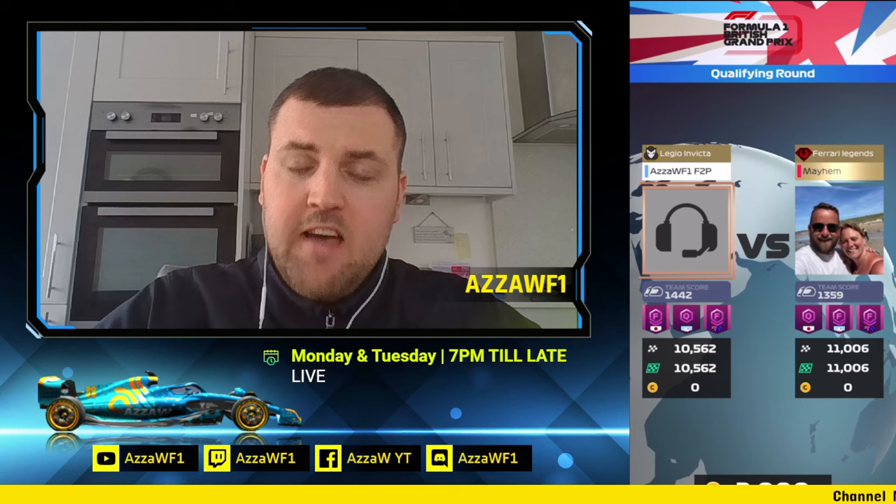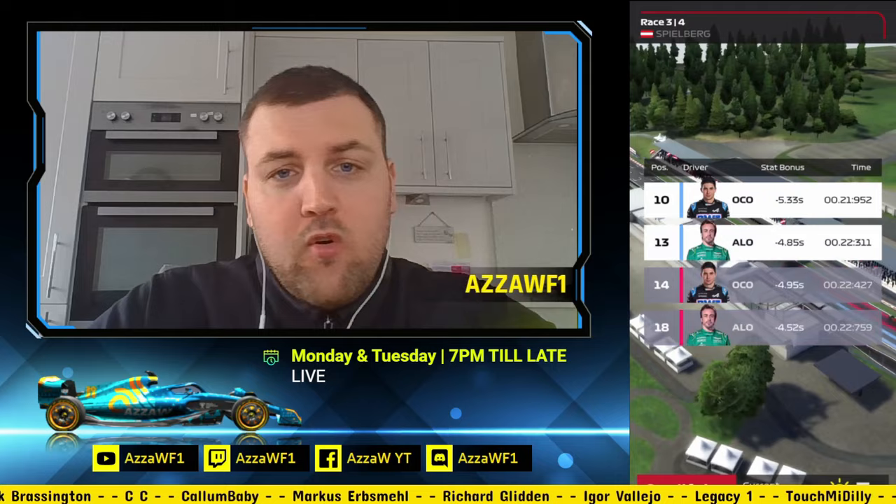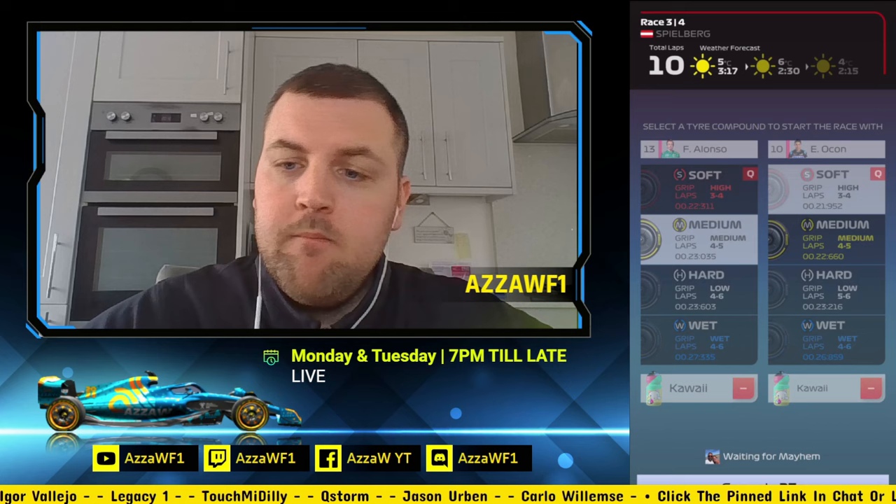Race number three, and we're heading to the fastest lap circuit for the previous round — we are heading off to Austria. So if you need max points, you're going to need a fastest lap at this track, but we're going to try and simply score 47 against a real player. We're going to do a 3-3-4 and a 4-3-3. 10th and 13th this time for our drivers. We are going to run Kawhi — use one of the best boosts in the game.